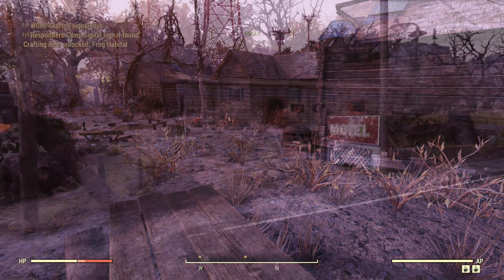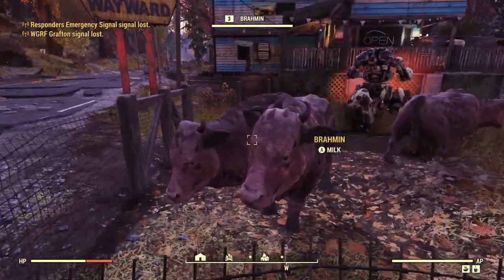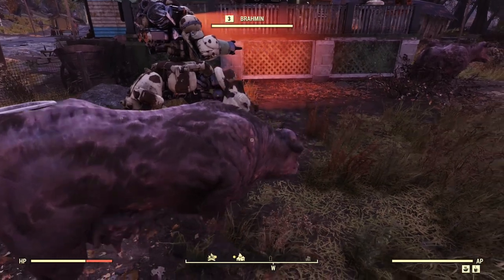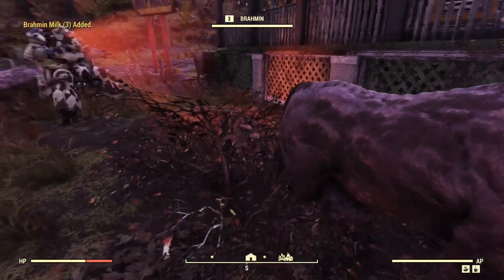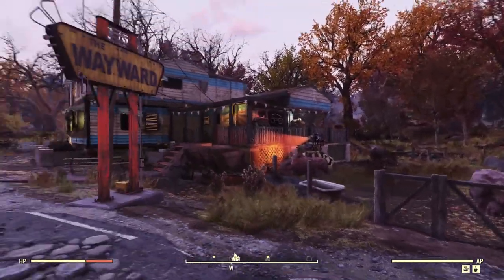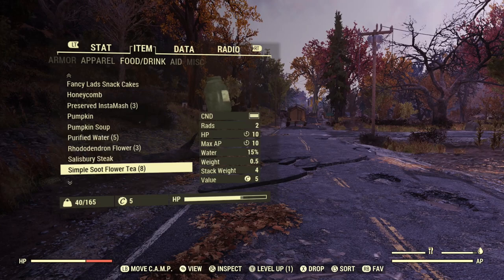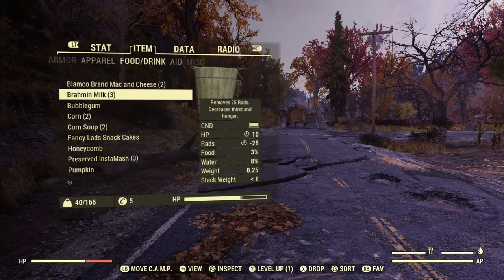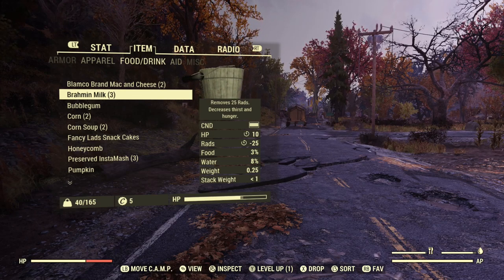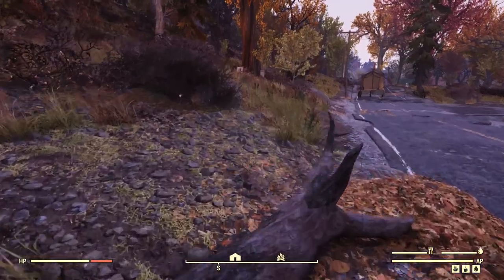Tip number seven: milk Brahmin. These two-headed cows give you the option to milk them when you interact with them — they may kick, but you can still get Brahmin milk. Looking at it in your inventory, Brahmin milk actually removes radiation without giving you an increased risk of disease like Rad Away does. It also acts as both food and water, so drinking it fills both your hunger and thirst meters at once.